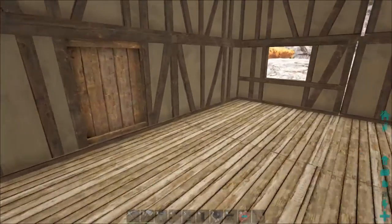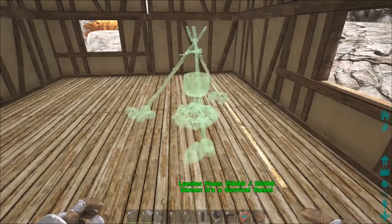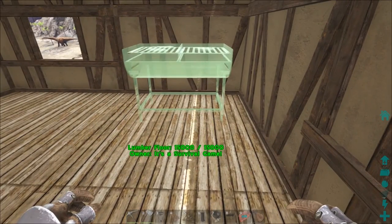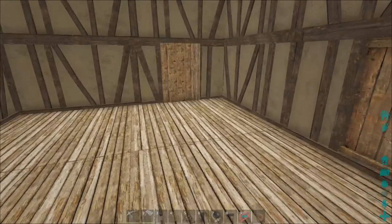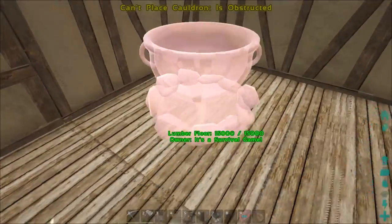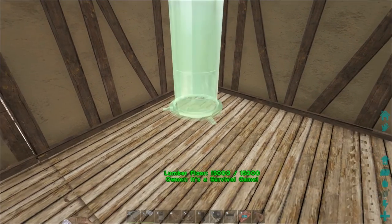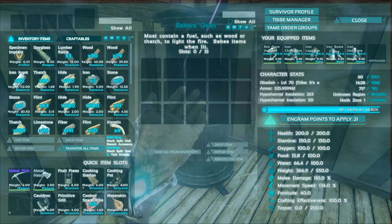Alright guys, we've got a lot of the kitchen stuff built up. We have a fruit press, which is essentially a juicer, a cooking station, a cooking pot, a baker's oven, a cauldron, and a primitive grill. If there's no room I may throw the grill out on top on the deck area, but I'd prefer to put it in here because it's kind of like the stove. The baker's oven - that's definitely a quarter piece - and you use wood and thatch to make fire, perfect.